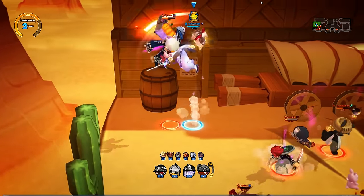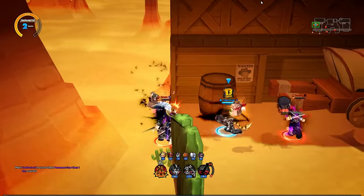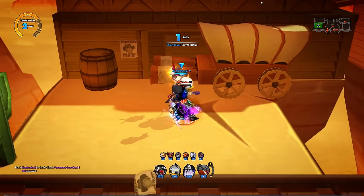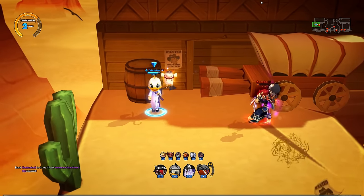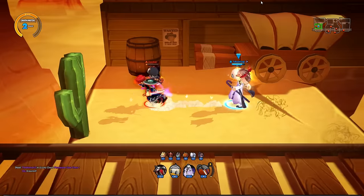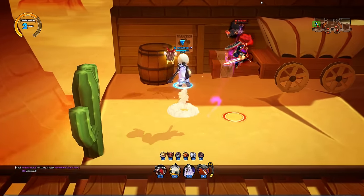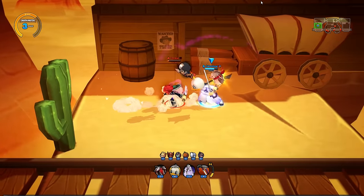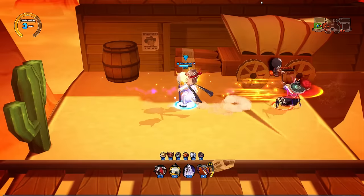Got her! There we go — swap to Dark Knight. Sometimes you gotta make do with the Dark Knight. Got him, tricked him out a little bit there. Caught him again — couldn't juggle him that time though. He could have fainted off that. Caught him, but I'm missing up the opportunities. That was close — try for another ghost.